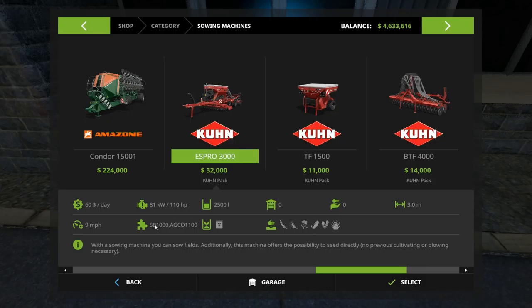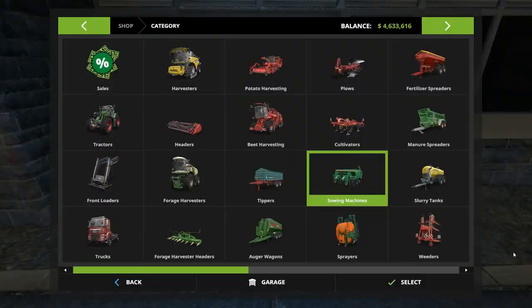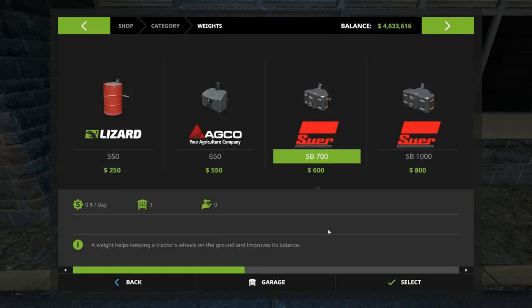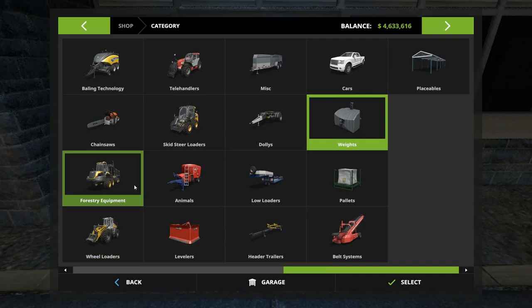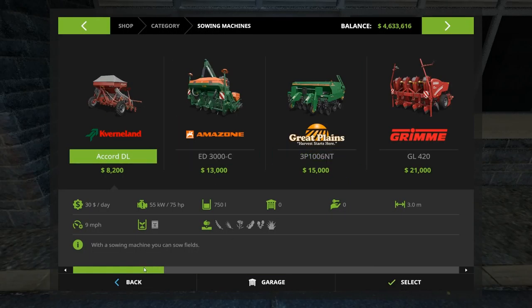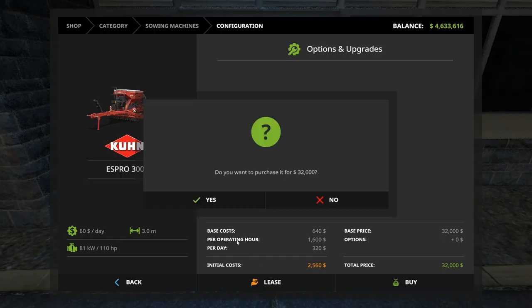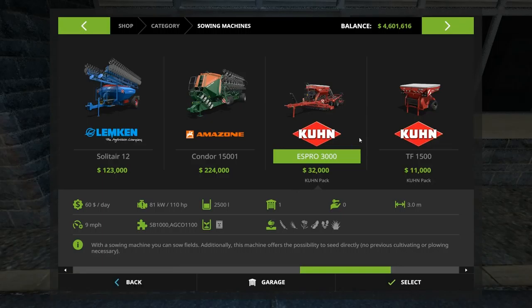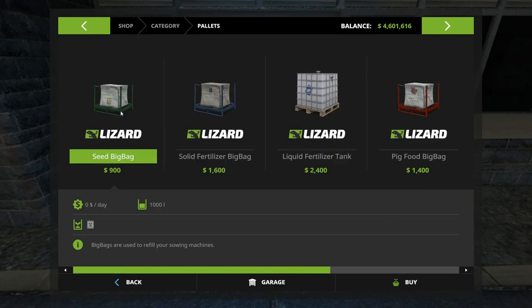It attaches to... I stared at this for the longest time before I started this episode. What is an Agco 1100? I went through every one of these and finally gave up, went to Google, typed it in — it showed me a picture of one of these guys. I wish they used names instead of just model numbers. Let's actually buy this this time — right here and select. It is the correct one: 110 horsepower. And that one — did it give quantity? 2,500 seed.